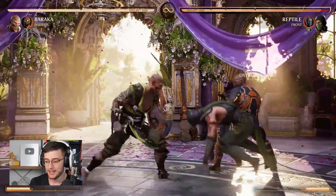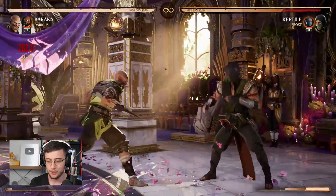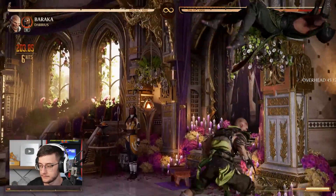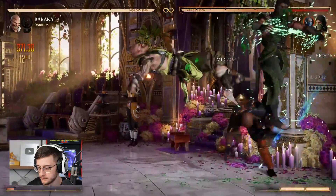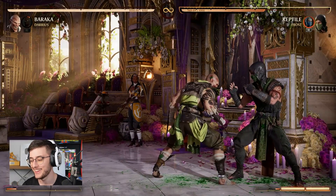The reason Darrius is so scary is because of this move — you can get some really scary mix-ups. That was low into overhead, almost unblockable, and I got a full combo. I'm sure over time he's going to be a really scary cameo. That is my full guide and breakdown of cameos in Mortal Kombat 1. I hope this video helps you decide which cameo you'll be using in your gameplay. If you want help choosing the right character, check out this video right here. Thanks so much for watching — I hope you guys are enjoying Mortal Kombat 1 and as always I'll see you in the next one.